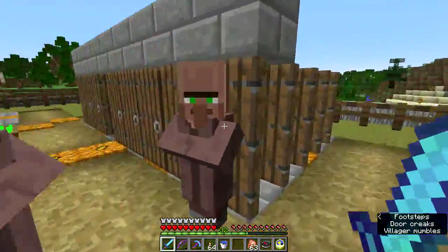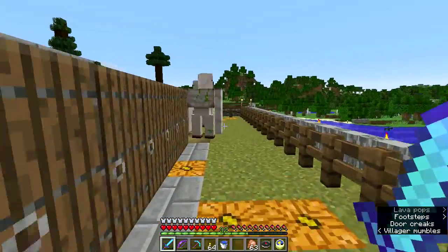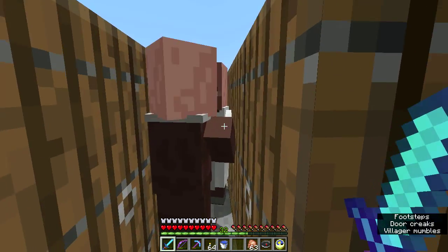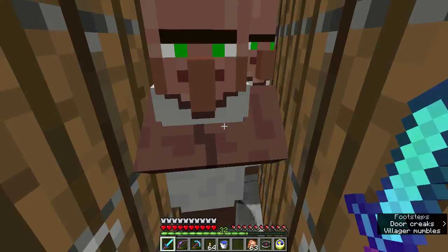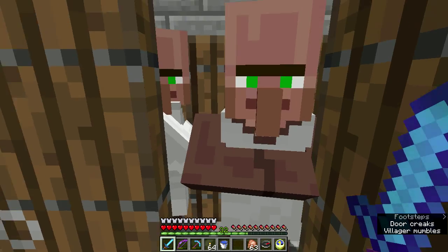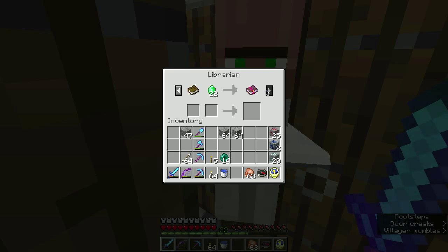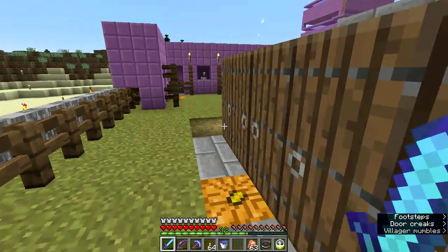I think I have two librarians at the moment. Let's go see what the other one has to offer. There's also this butcher who's being a royal pain. Fire aspect 2 for 22 — again, not terribly promising.